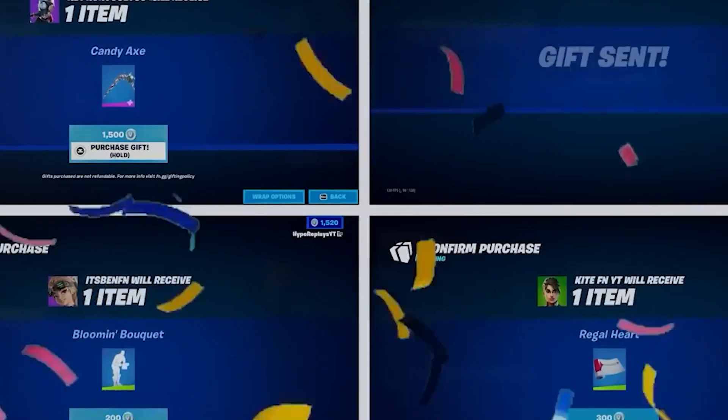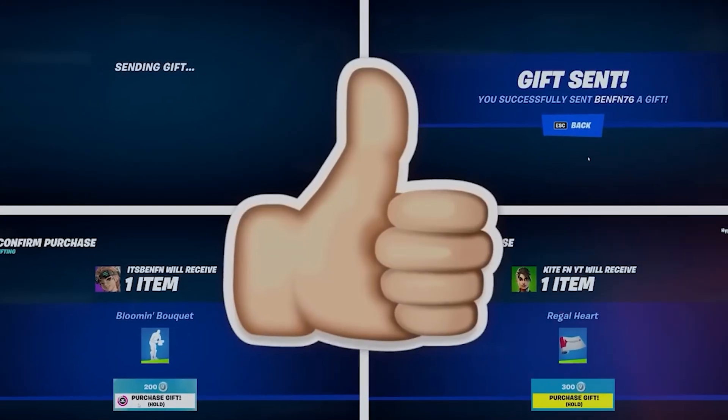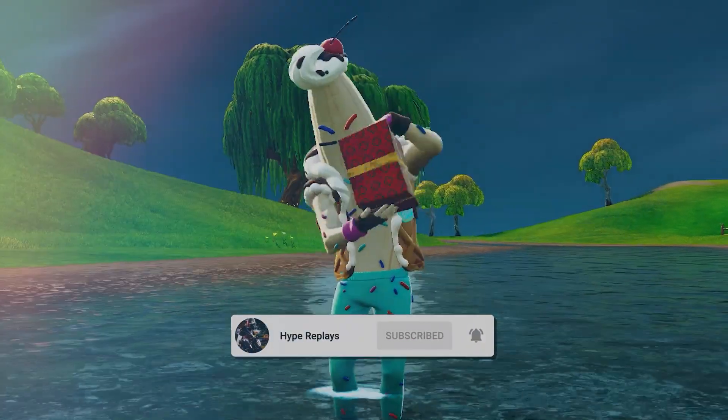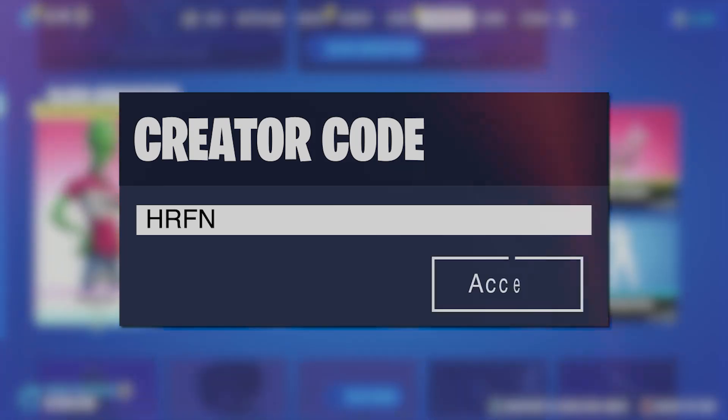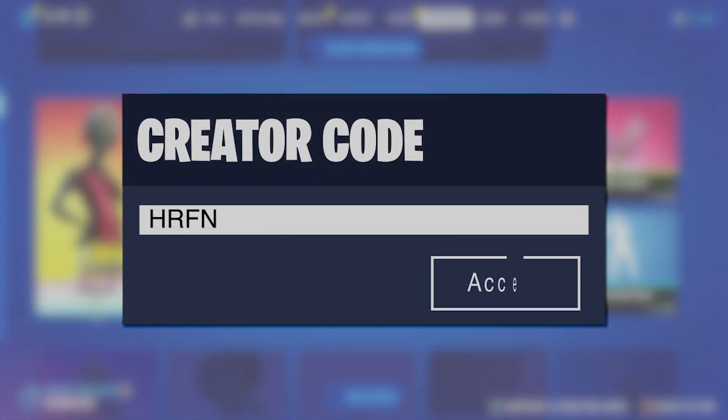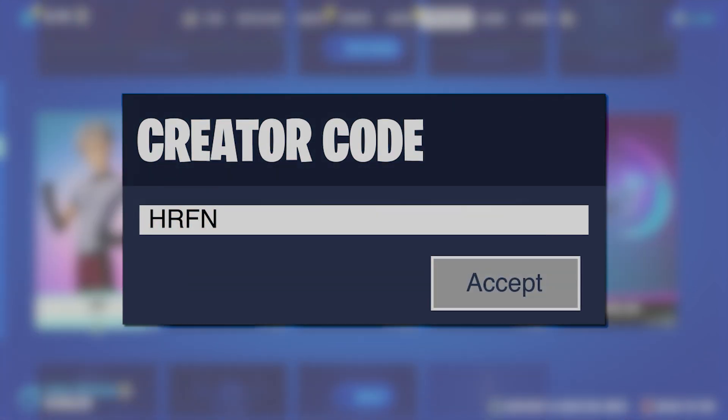I'm still gifting on the channel, and if you would like a gift from me in the Fortnite item shop, all you need to do is drop a like on today's video, subscribe to the channel, and turn on the post notification bell. If you'd like to support the channel further in the item shop you can by using code HRFN, as using my code means we can do more gifting and giveaways on the channel.